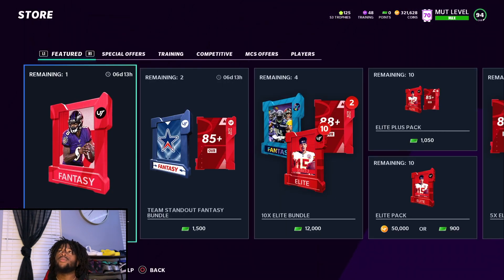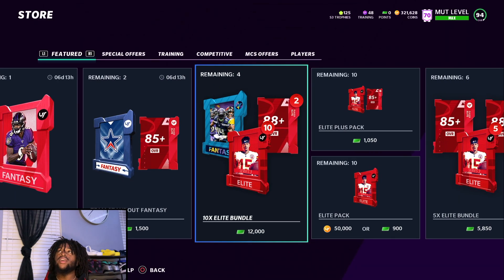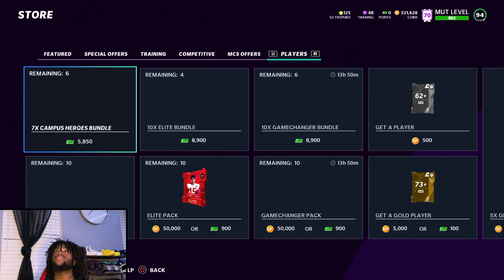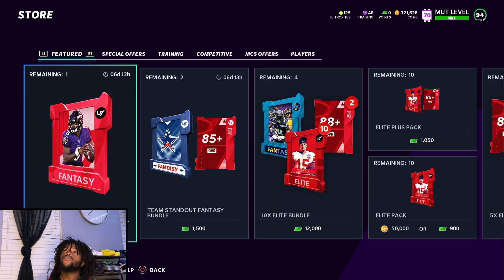There's nothing in the store I would recommend doing since I don't spend money on the game. The 10-times elite bundle is the only thing that interacts with the promo — you get 10 elite packs, 2 88-plus overall cards, and that fantasy pack you would have gotten for completing a set or the challenges. This bundle is a hundred dollars so I'm going to skip that. This promo lasts three weeks ending January 29th, 2021, and I'm sure they'll offer more ways to interact with it like a training re-roll set — so don't freak out, it's only the first day.